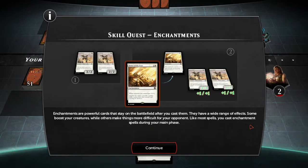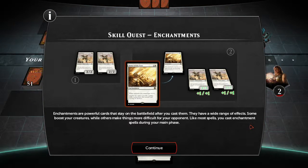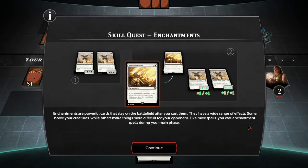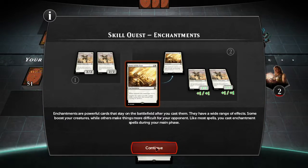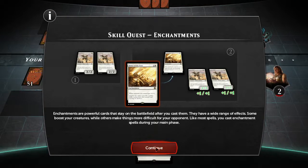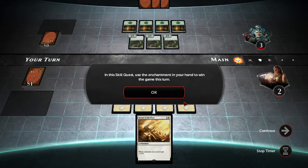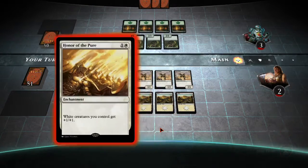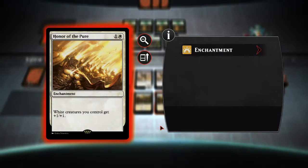Enchantments are powerful cards that stay on the battlefield after you cast them. They have a wide range of effects — some boost your creatures, while others make things more difficult for your opponent. Like most spells, you cast enchantment spells during your main phase. So basically they have different effects, and they just stay on the field and always do whatever the card says. White creatures you control get plus one, plus one — the most basic enchantment I've ever seen.